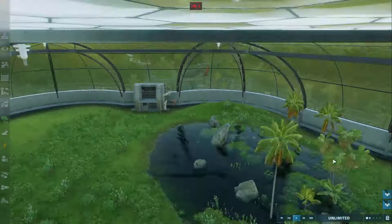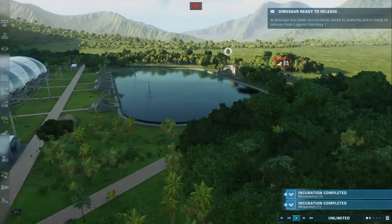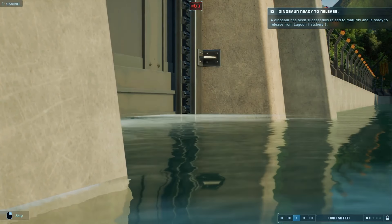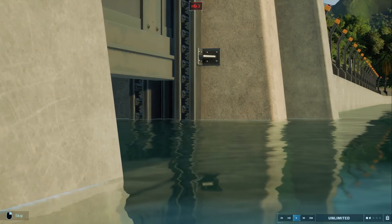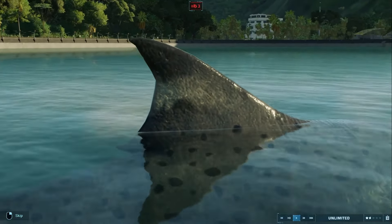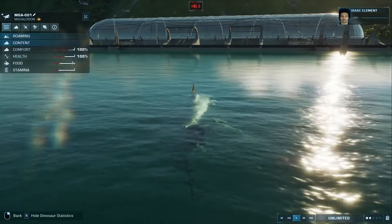Awesome! So we now have flying dinosaurs — God have mercy on our souls. And our big ones are ready. Let's release our Megalodon. Ladies and gentlemen, we are pleased to welcome a Mosasaurus to the park. The Megalodon has entered the building.